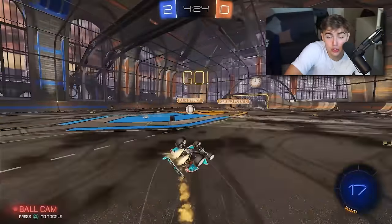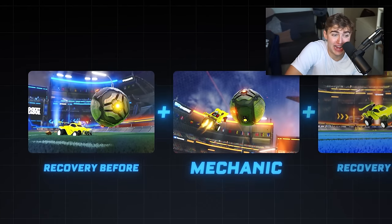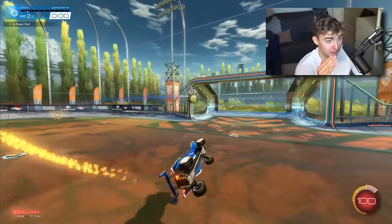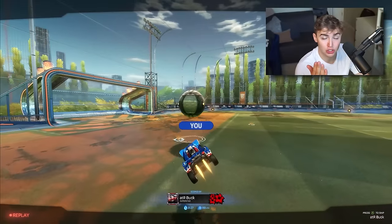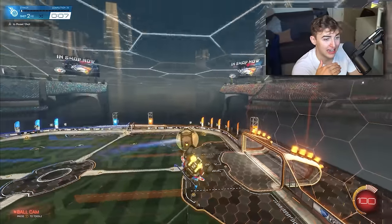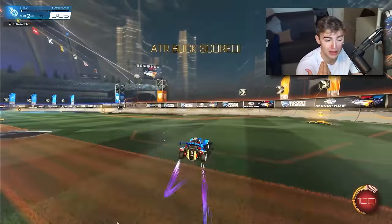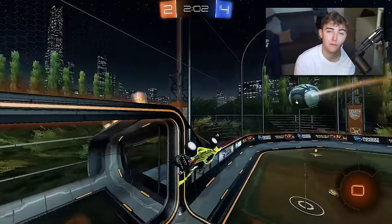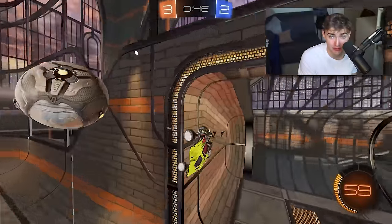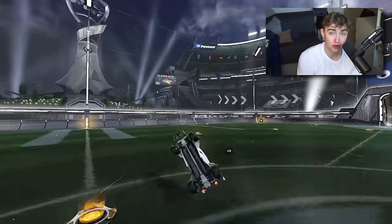Once you get the mechanic by itself down, the best way to train is to add it before and after all your other mechanics. Go into aerial shots, for example, and before every aerial shot do a wave dash. Or go into a wall play pack, and after every wall shot make sure you recover onto the backboard and are holding power slide. This is the best way to train recoveries because it mimics in-game situations and will cement the recovery into your muscle memory so you can do it without thinking.